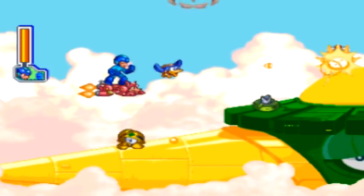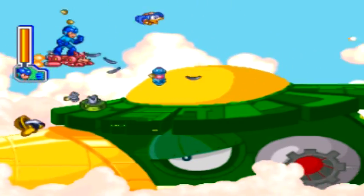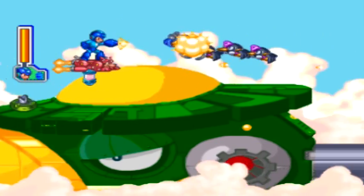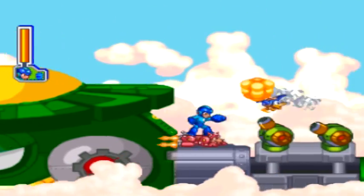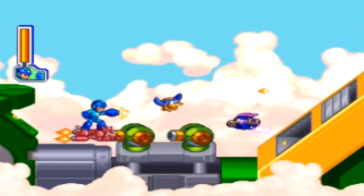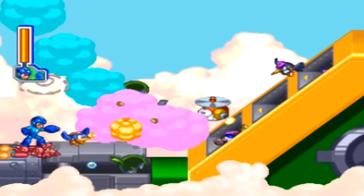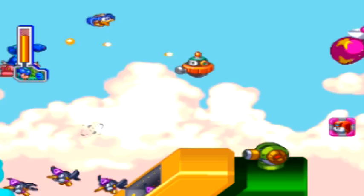Right there I got my first upgrade of this area — I got Beat the Bird, who we've seen in several games throughout the Mega Man series. He first appeared in Mega Man 5 by collecting all the Mega Man letters, then again in 6, and had a different ability in 7 — actually saving us from pitfalls. However, in this game he just aids us in the side-scrolling shooter area.